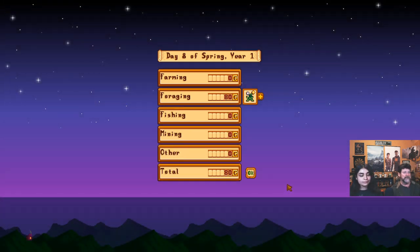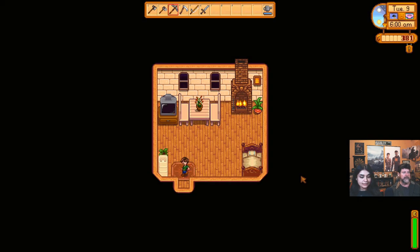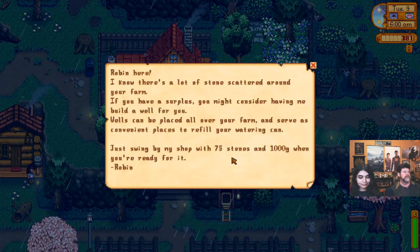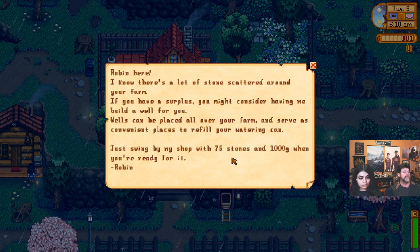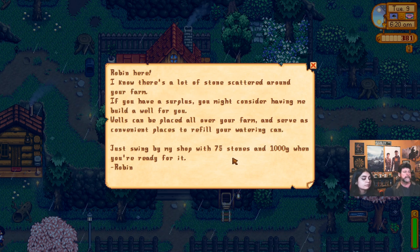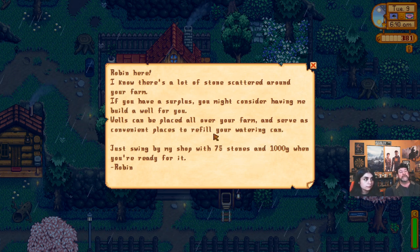Plans for today: we've seen the mine, and it's raining — so this would be a time to go mining again, but we've kind of done that this episode. Robin wrote to us: 'I know there's a lot of stone scattered around your farm. If you have a surplus, you might consider having me build a well for you.' I've never really found the well very useful — there's water nearby, and that thousand gold could be used for much better things.